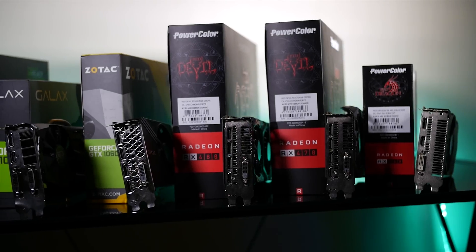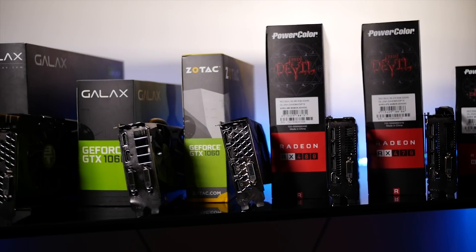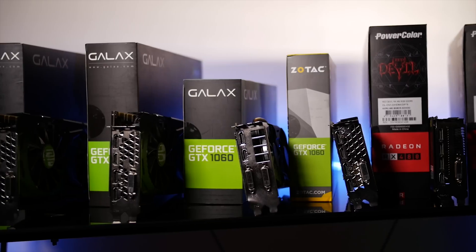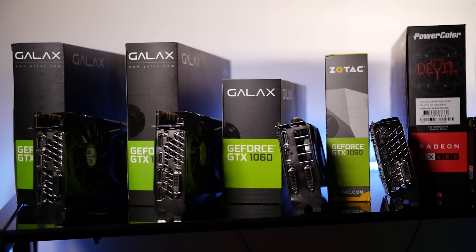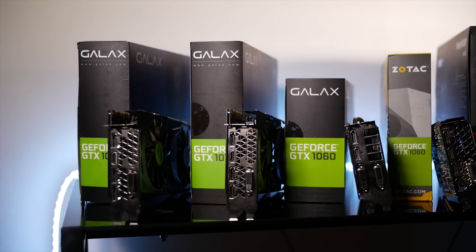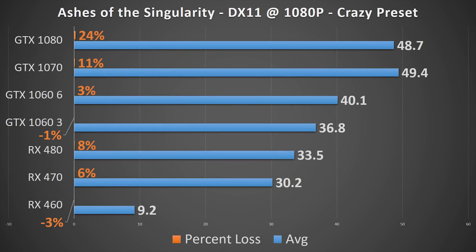The test system was run with 16GB of RAM at 2400MHz. The graphics cards used were the RX 460, RX 470, and RX 480 on the AMD side, and on the Nvidia side there was the GTX 1060 3GB and 6GB editions, GTX 1070, and GTX 1080.